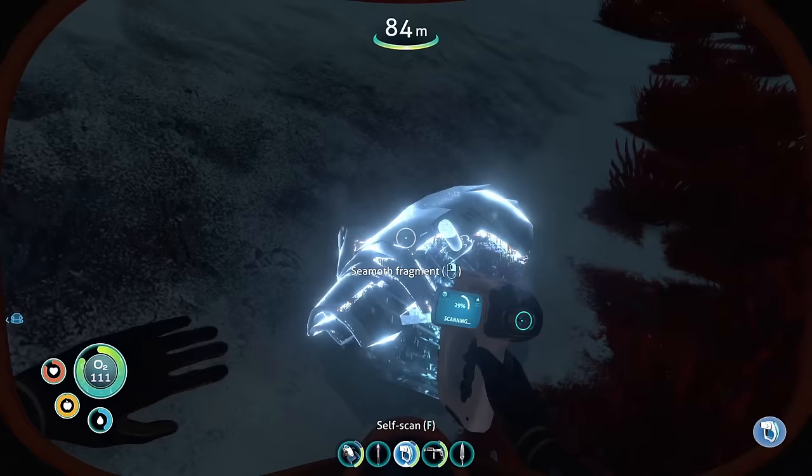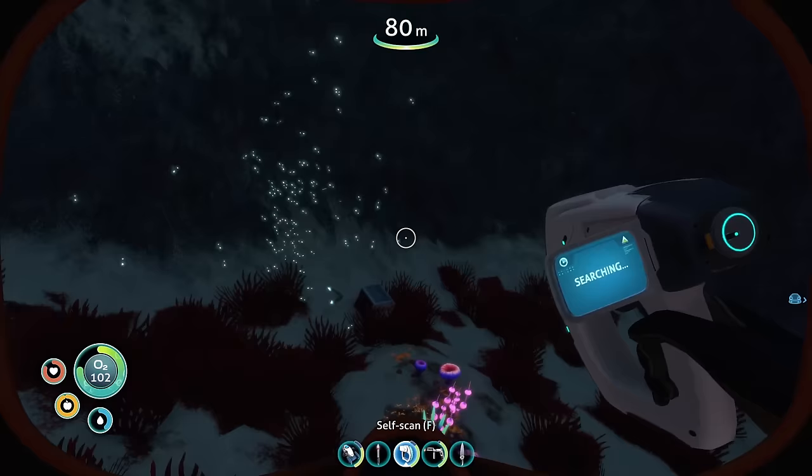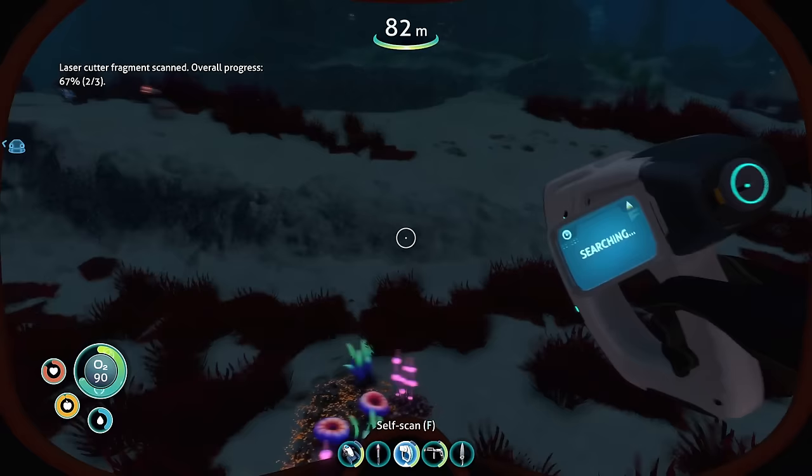Some scrap down here as well. Seamoth fragment. There's something else over here. Another laser cutter fragment. Okay, two of three. Where's the last of it? Why would they put the two of them right beside each other and not leave the third one near here?